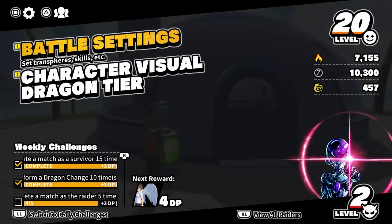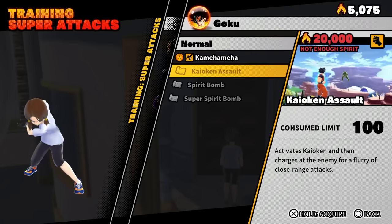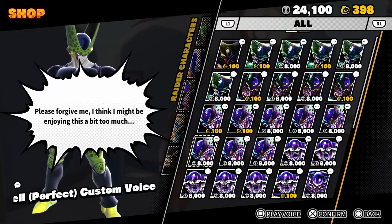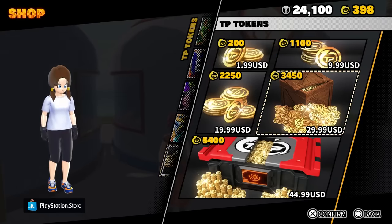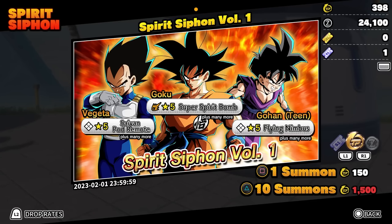In what has become the usual live-service tradition, the Breakers has three different currencies: TP tokens, Super Warrior Spirits, and Zenny — the latter two of which you can earn by playing rather than paying. Super Warrior Spirits allow you to level up or purchase different skills, and Zenny lets you buy items from the in-game cosmetic shop. TP tokens are the premium currency you can purchase with real money, and they can be used to buy cosmetics like you do with Zenny. You can also use Zenny and TP tokens at the Spirit Siphon, the gacha mechanic that allows you to receive a randomized draw for Transpheres.